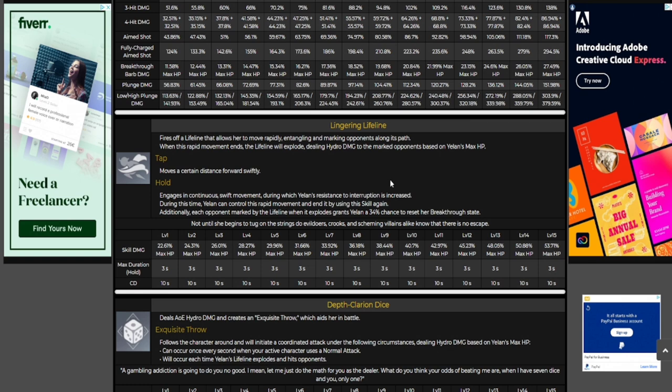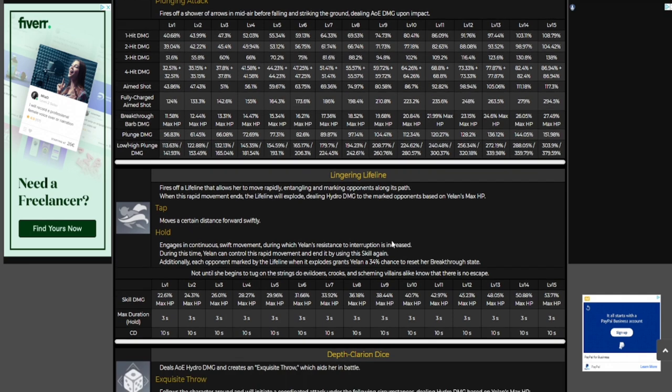Moving on from there we have the elemental skill — the Lingering Lifeline. In a nutshell it has a tap and a hold and it allows Yelan to move like the wind. When this rapid movement ends the lifeline will explode, dealing Hydro damage to marked opponents based on Yelan's max HP. With the hold it engages continued movement during which Yelan's resistance to interruption is increased. Yelan can control this rapid movement and end it by using the skill again. Additionally each opponent marked by the lifeline when it explodes grants Yelan a 34% chance to reset her breakthrough state.